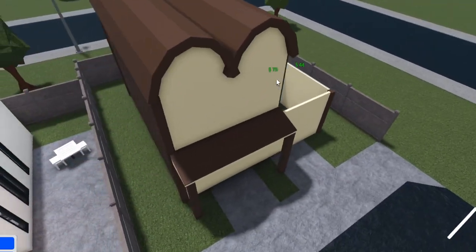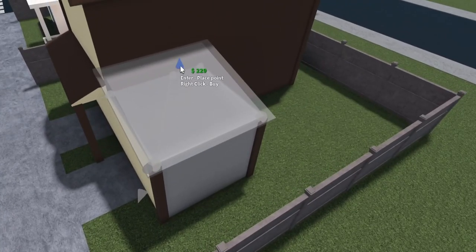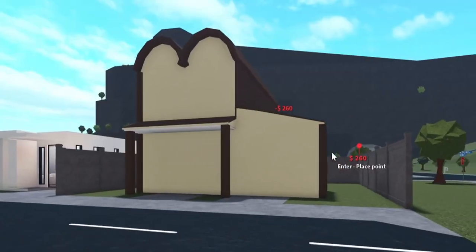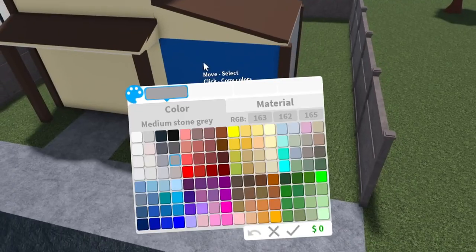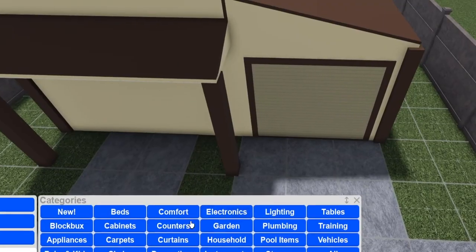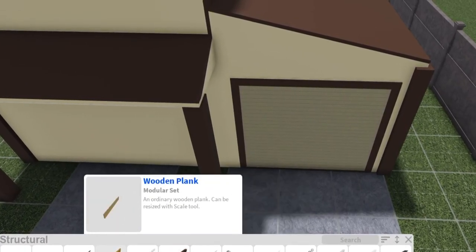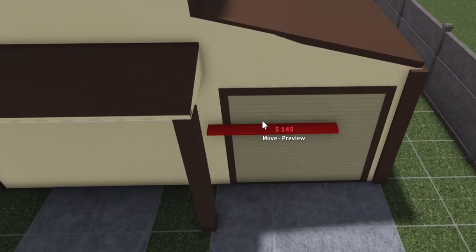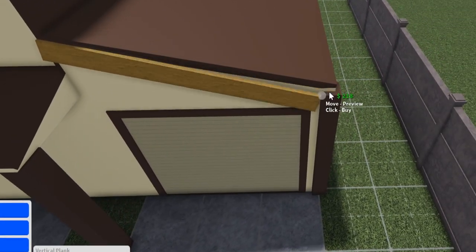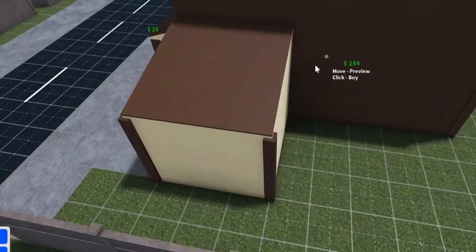Oh, I could instead just do a slanted roof there. I don't have to make that a small bread loaf top either — I could just do this. We'll figure out solutions if needed. I think I might use some structural for this. Okay, this is not too starter friendly, but it's advanced placement and you don't have to do this. This is just an upgraded version. I just want to add a little bit of detailing.